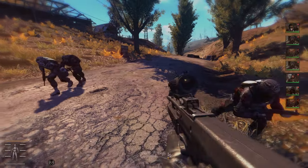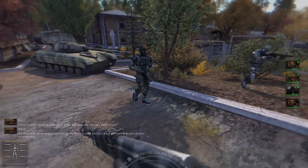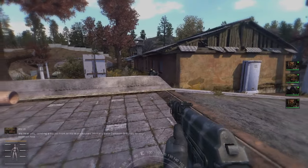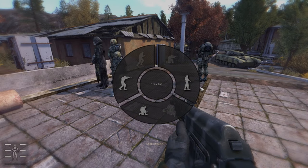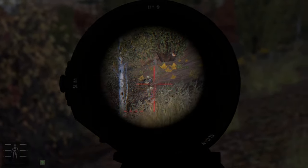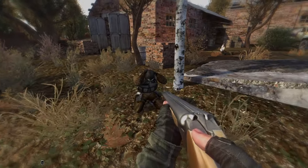If you like to be a team leader and play with followers, then you might want to try the Maki hand gesture system. This allows your character to play hand gestures to communicate with your companions — each command will have your character play a unique animation accordingly. I love this mod especially when I'm leading a squad of stalkers to attack my enemy in warfare mode. It also has a special animation to show love to your enemy.